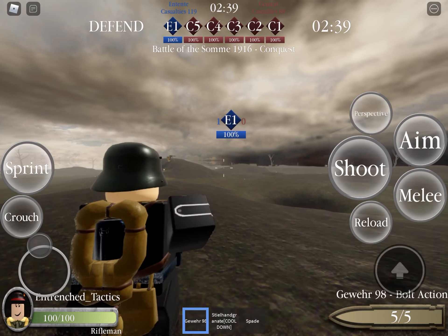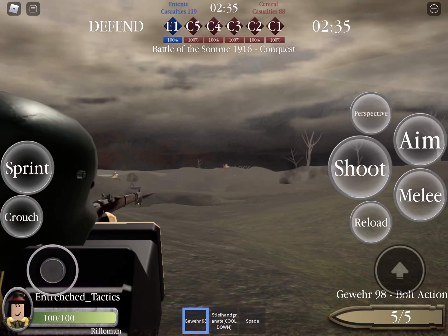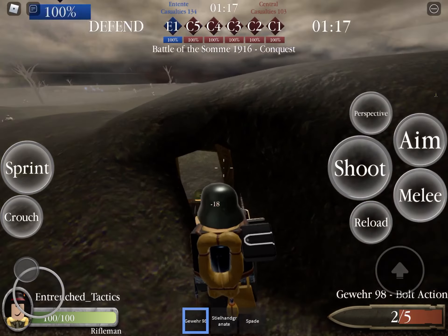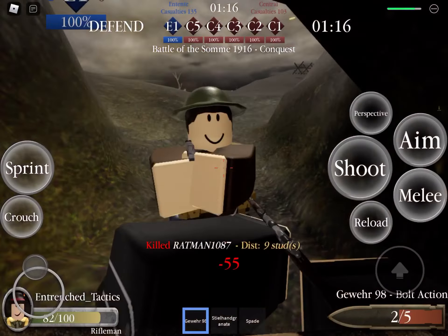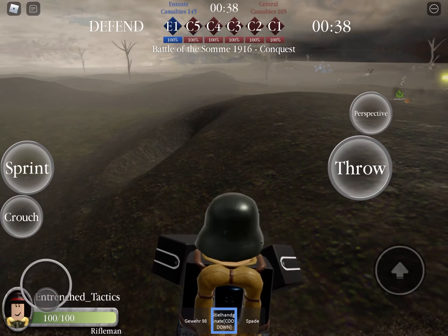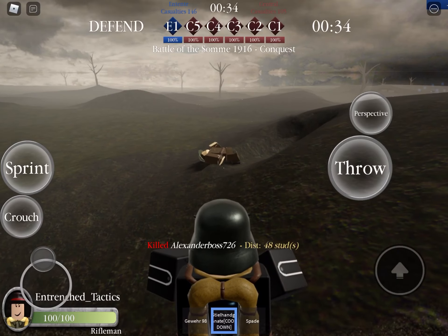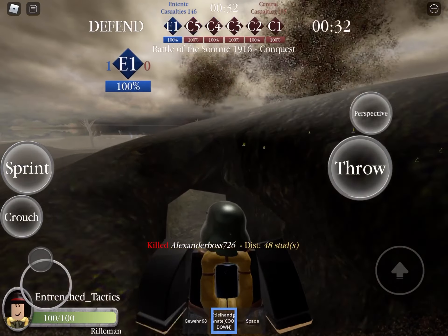First up is the Rifleman, the bulk of any army. The Rifleman comes equipped with a bolt-action rifle, a bayonet, a grenade, and a spade. This class has 100 health.